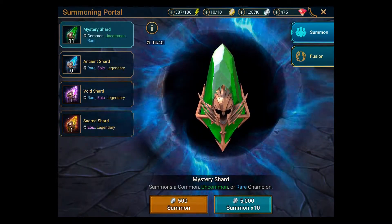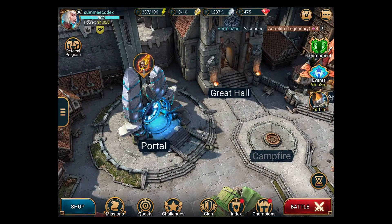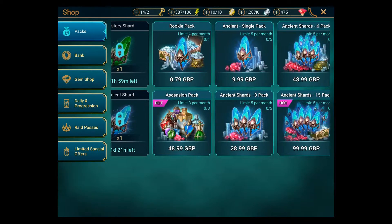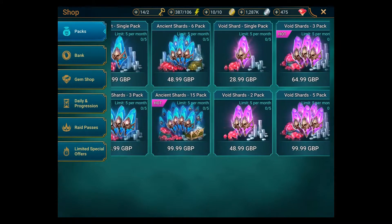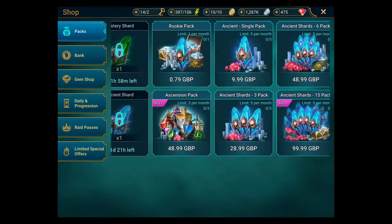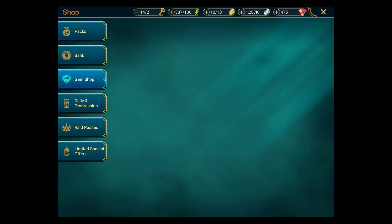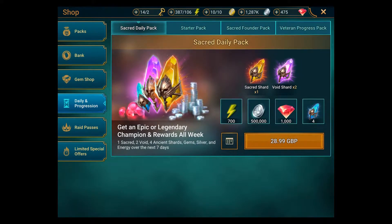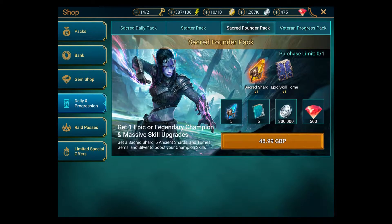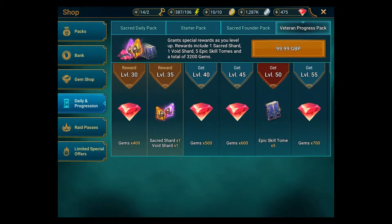The interesting thing in terms of monetization is that in most of these games, if you go to the shop, you can get packs with ancient shards or void shards, but you can't actually buy the best shards — the sacred shards — directly. The only way to get them is through special packs: one is almost £30, which is around $40, and the sacred founder pack is £50, so roughly $60–70.